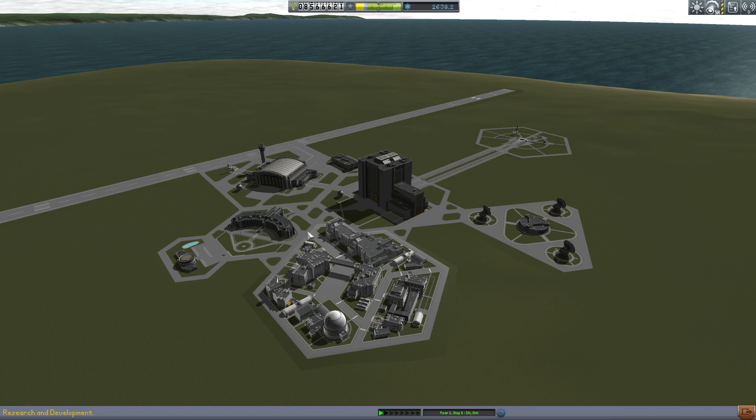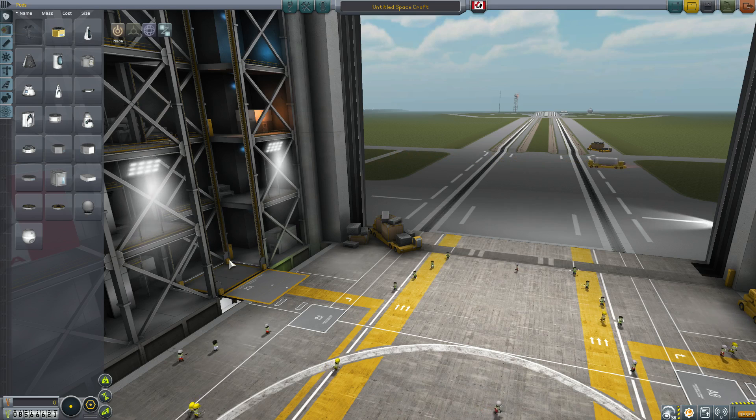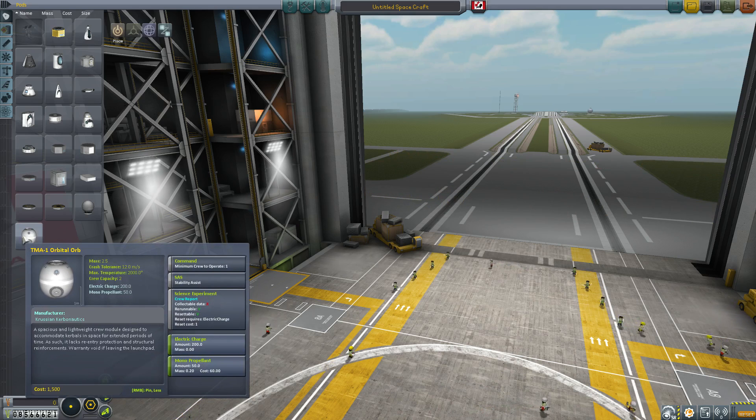Alright, so let's go to the VAB and have a look at these parts. As I mentioned, there is a Soyuz-like command pod in this pack. A couple of things to remember with this pod: it has stability assist but no reaction wheel, so don't forget to add one or some RCS to your ship. The other thing is that it has a lower max temp than the other command pods, so don't forget to use a heat shield to prevent overheating on re-entry.